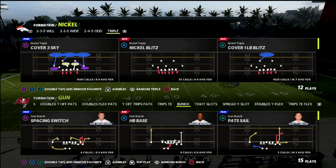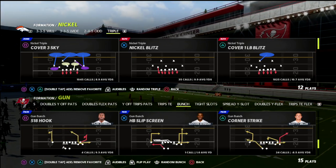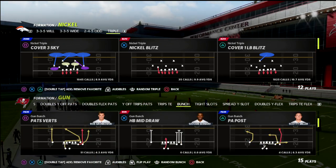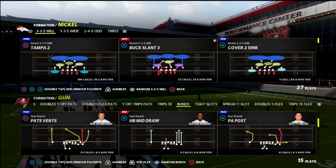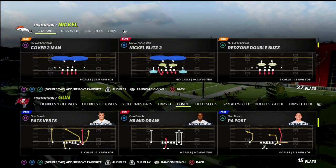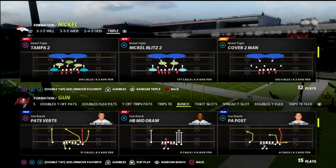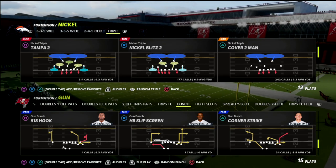It's just a great place to become a better Madden player. Now, the concept we're talking about today is the Nickel Blitz 2. You can find this out of Nickel 3-3-5 Will, Nickel Normal, or Nickel 2-4-5, but you can also find this play out of the Nickel Triple, and I think it's actually best out of the Nickel Triple.